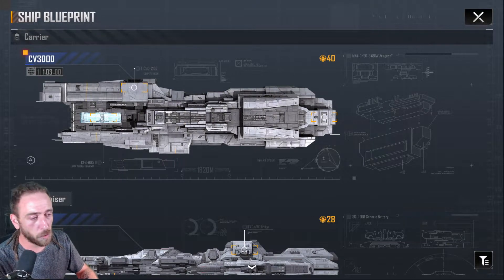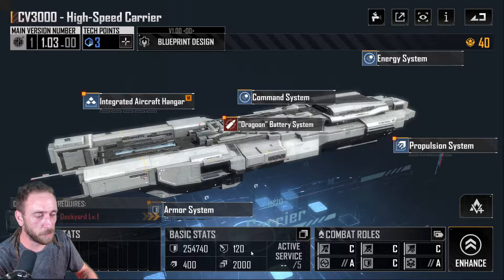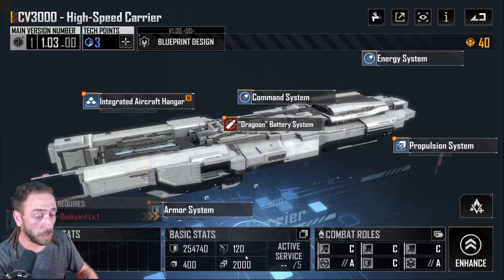Anyway, shameless plug out of the way, let's get into what armor is and what it actually does. We're going to use the CV 3000 as an example. At its base it has 120 armor. I'm going to keep this as simple as possible so as not to confuse anyone.